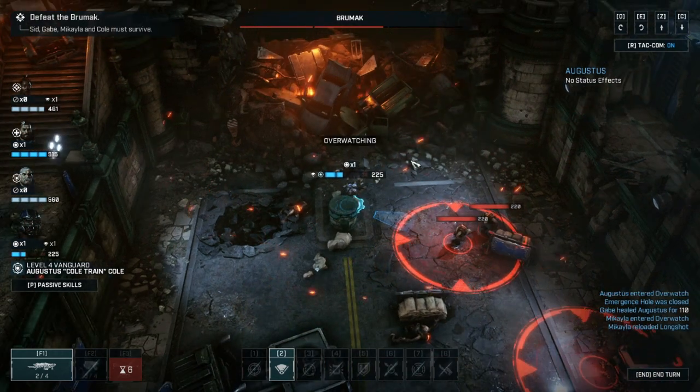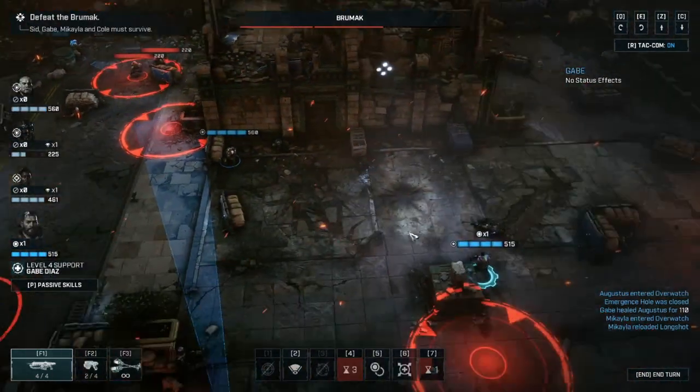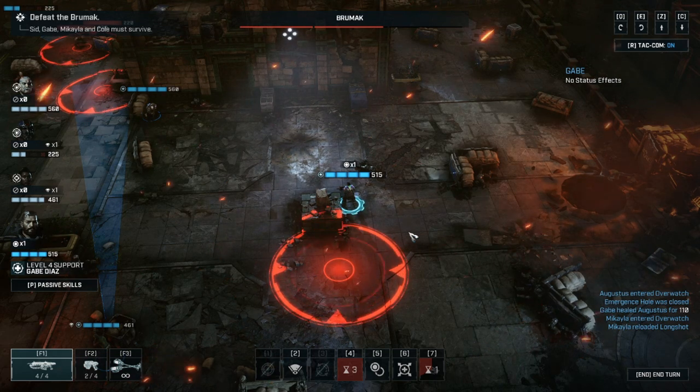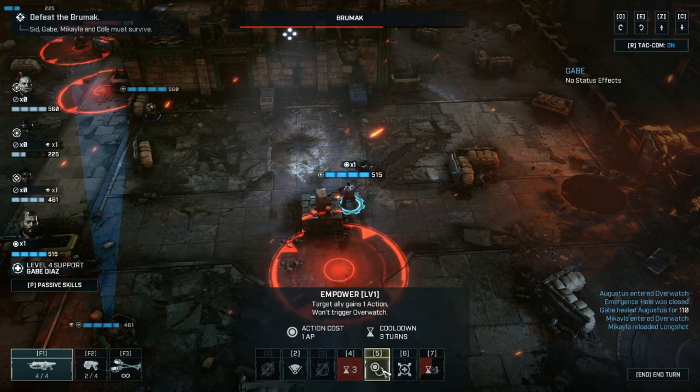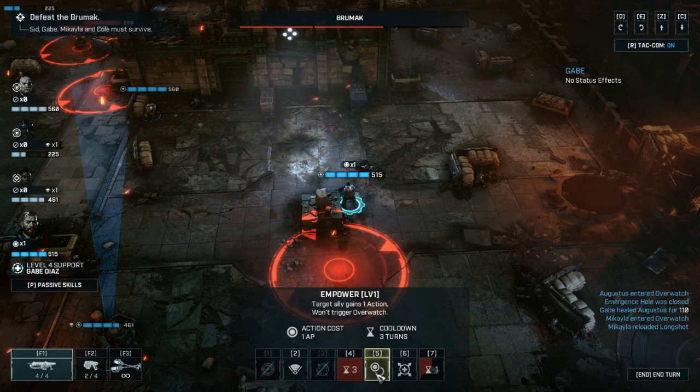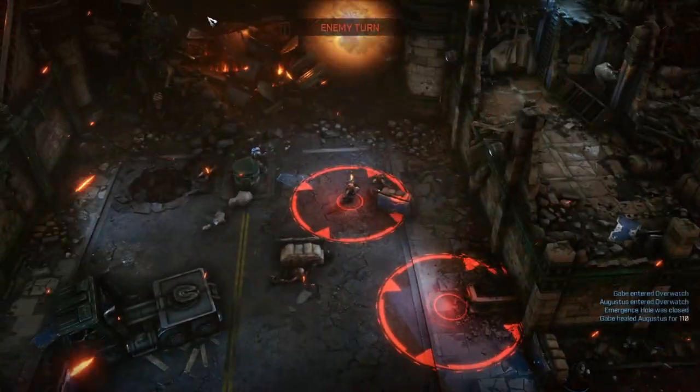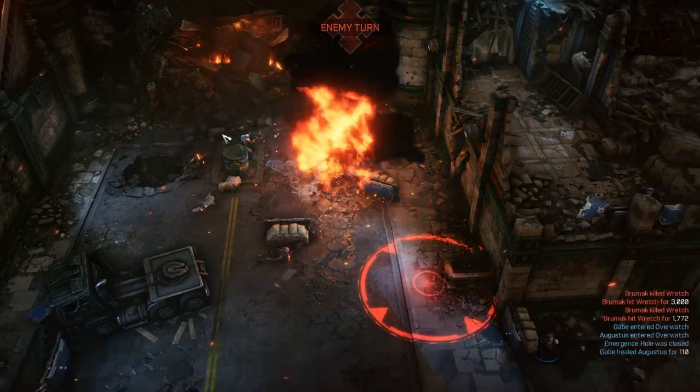The enemies are all very easily dealt with and shouldn't pose any threat other than an annoyance that takes up time. One thing worth noting: any missiles the Brumac fires will show red circles. If any enemies are inside those circles, don't bother shooting them — just leave them, because the missiles will hit before they get their turn and will kill them.